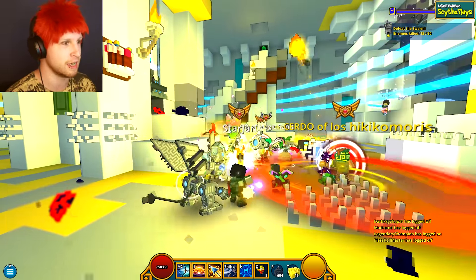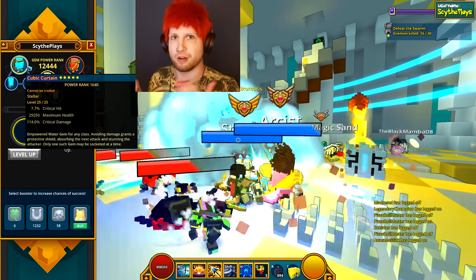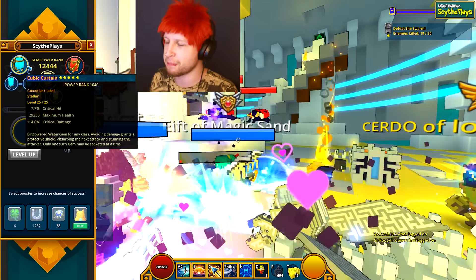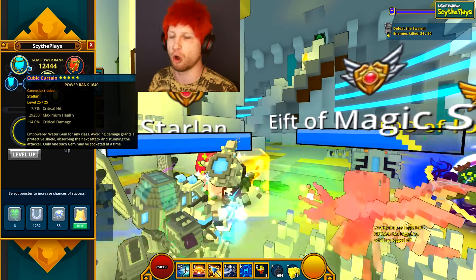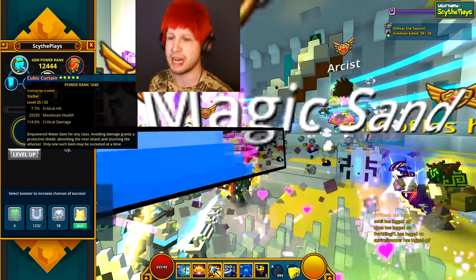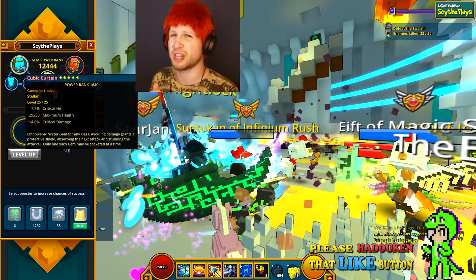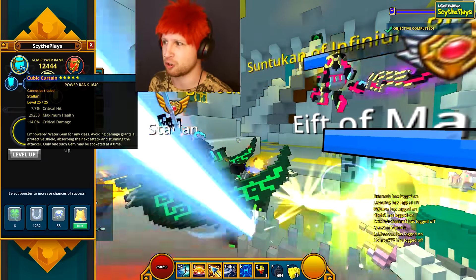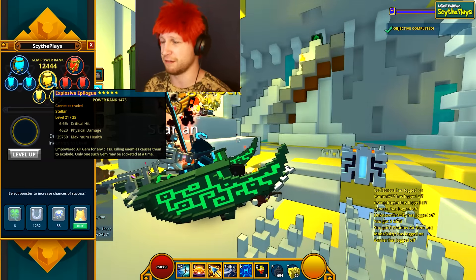I'll show you what they are in two seconds. I swapped out my normal water gem, which was actually like 5k physical damage and then just max health. So I ended up swapping it out for this one, which is crit hit and crit damage, and that's a pretty insane percentage. I was able to max this gem out, no problem, very easily. And then because of that, this is a Cubic Curtain, and the air gem that I was rocking was just physical damage, and it was actually 10k physical damage.